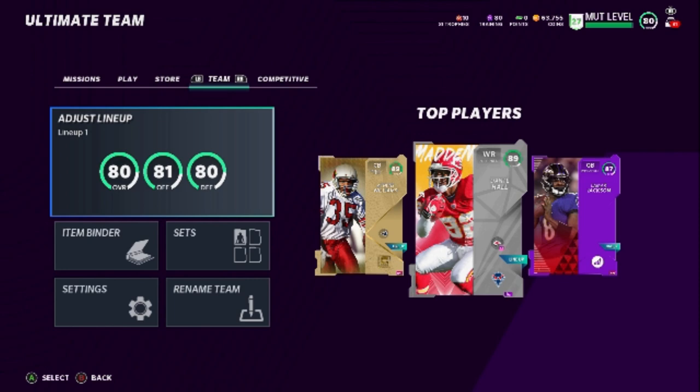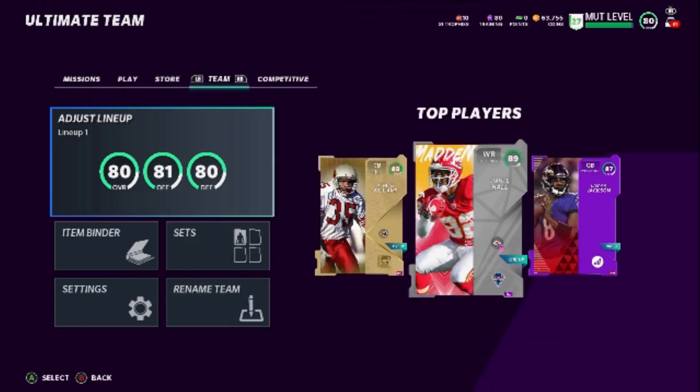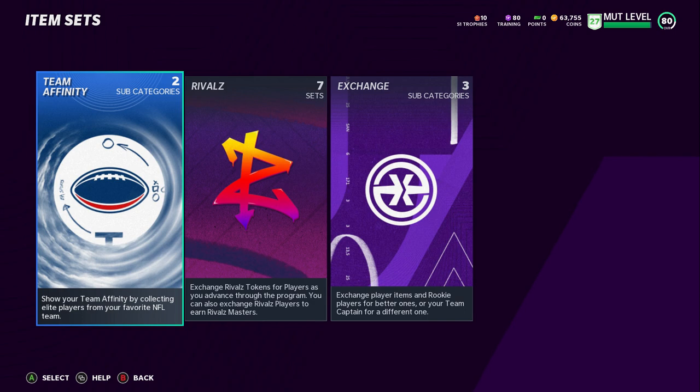I would say buying packs is a method, but I'd call it method zero — I don't typically buy packs because the odds aren't really that great. Moving on to number one, we're going to go into sets. That's where we're going to do most of this. We're going to go to team affinity and do a set that I think is one of the best sets in the game right now.